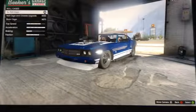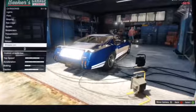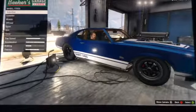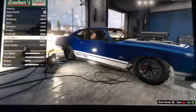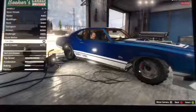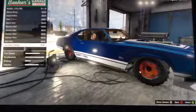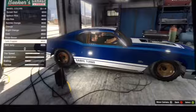For the roll cage, you want to go with the stunt cage. Spoiler, low level. For the wheels, you want to go with the off-road wheels. You can select the five star. For the color, you want to choose dark copper so it matches the roll cage.